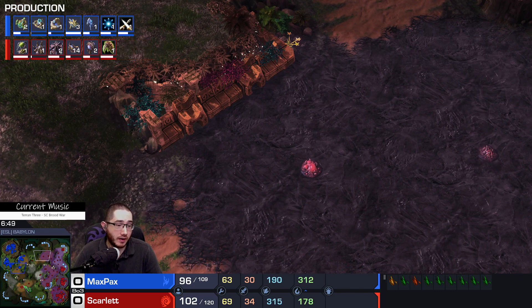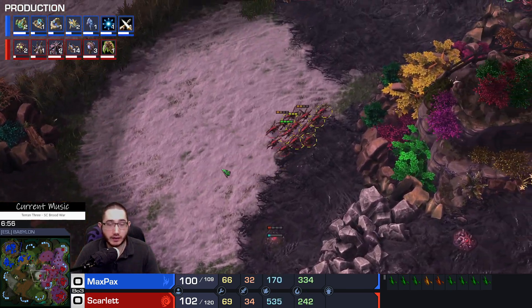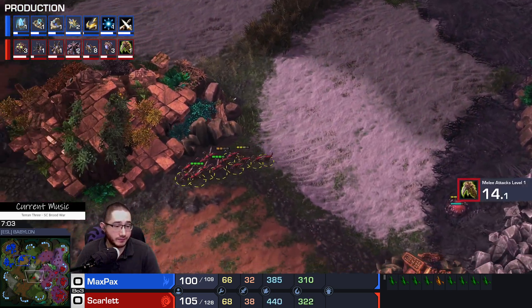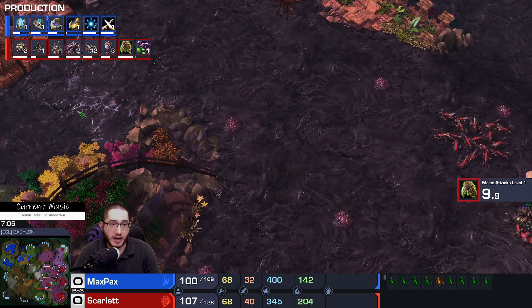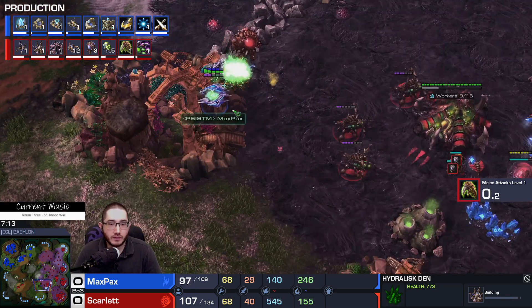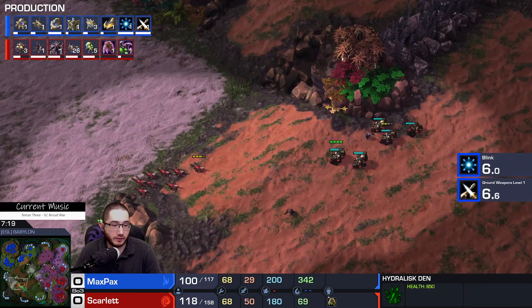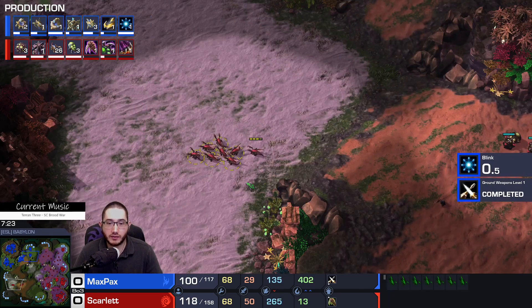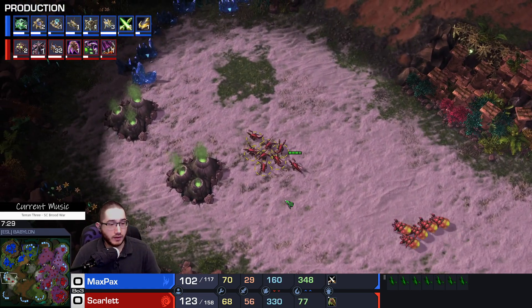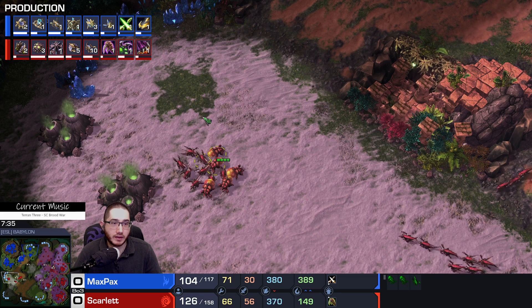Look at this map already — we are not even seven minutes in and the creep is nearly halfway there, with Maxpex killing some creep tumors. Two tumors were lost and the creep spread is still almost halfway across the map. Hydra dead — Ling Bane Hydra for the Zerg. Oracle picked off — should have seen that one coming. Didn't see that one in your bowl of future cereal. How do Oracles tell the future? They have their bowl of cereal in the morning — Futuros, we'll call it — and they see what's supposed to happen that day.